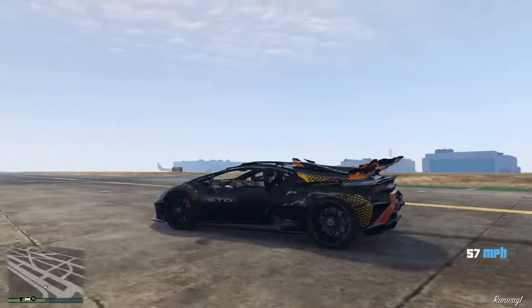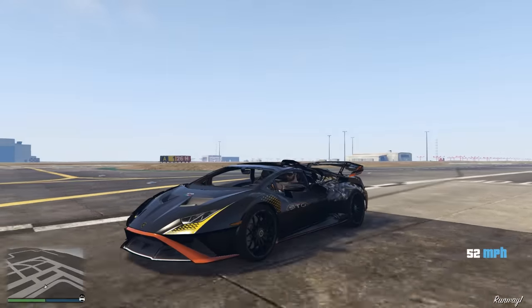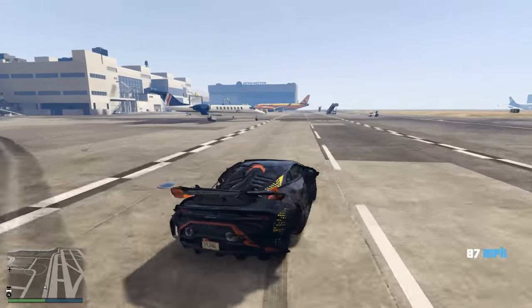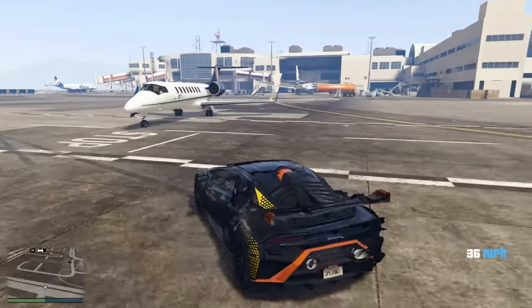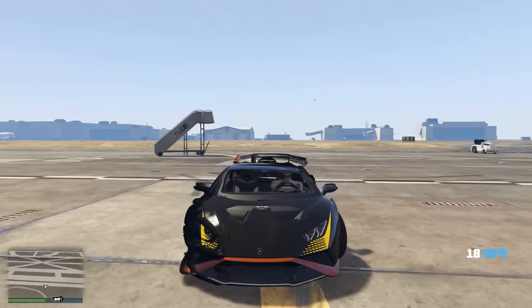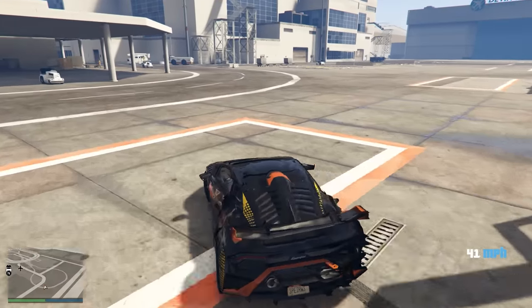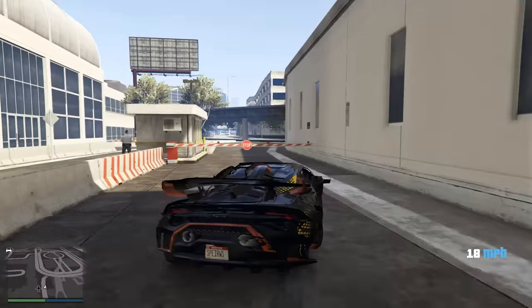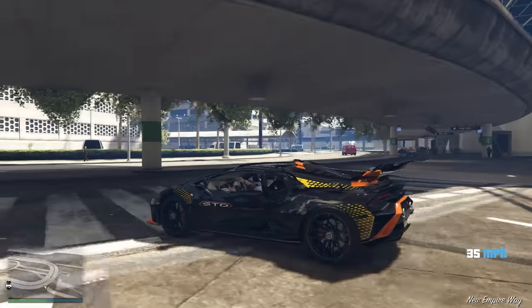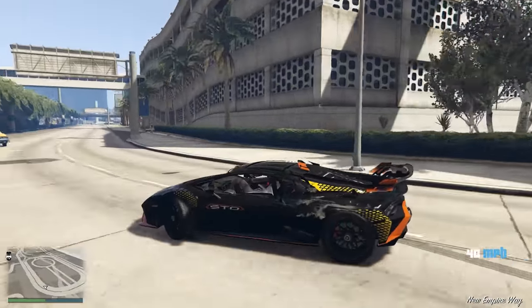You know what? At the end of the day you're still driving a Lamborghini. Even if it looks like this, who cares? Pull up to a car meet. They let us on the runway in this busted-up Lamborghini and they just open the gate and close it. They're like, 'Buddy, he's in a Lamborghini — it's all good.'